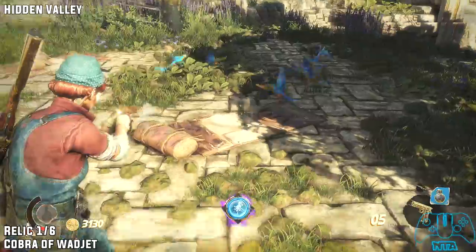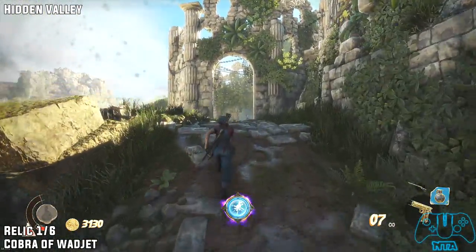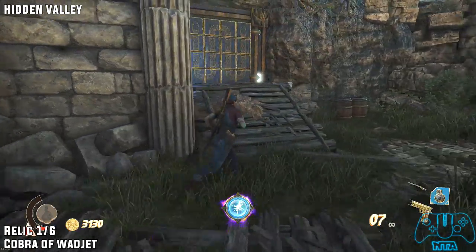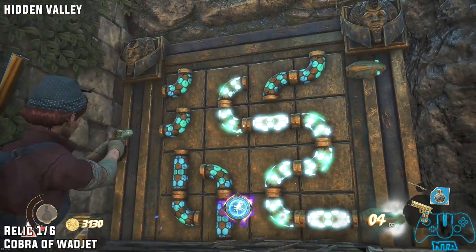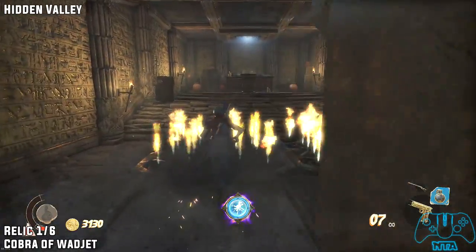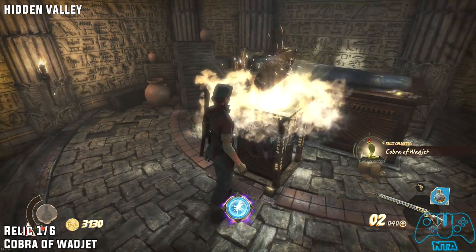Relic one of six. Just backtrack slightly and go through the left door and drop down. Stay to the left and activate this artifact thing here. Now do this snake puzzle. All the puzzles will not be the same, so this may be slightly different for you — not too difficult to figure out. Once you do that, the door will open. Be careful of the trap, and then activate the chest to find the cobra.